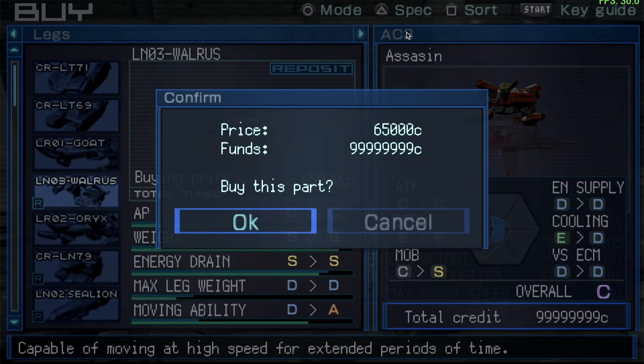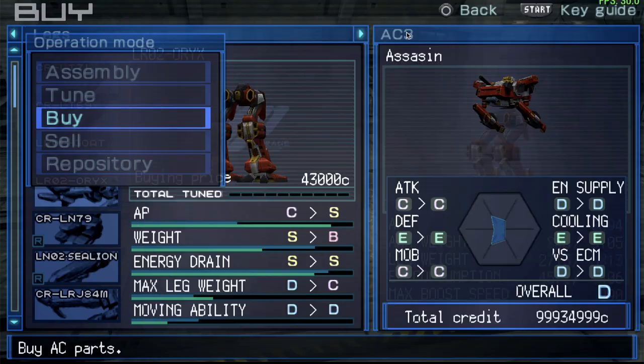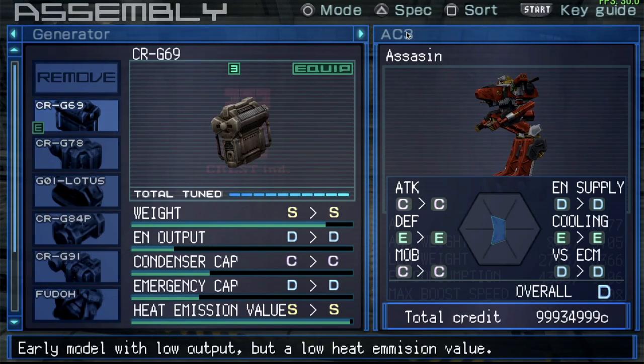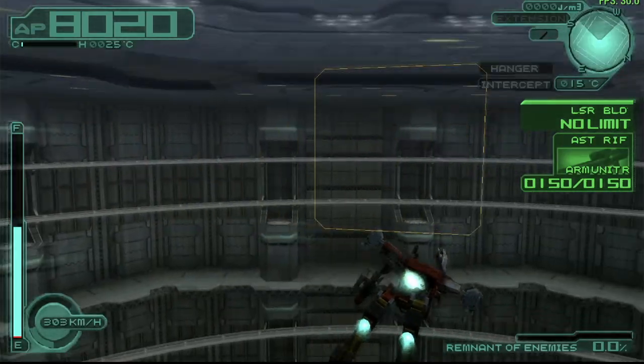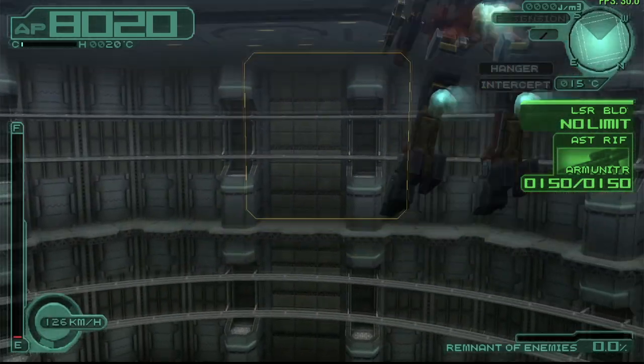In this game there's a mechanic called parts damage — if your legs get destroyed you have to buy a replacement set, which is painful. Let's start with the generator. Boosters use a ton of energy, so the trick is to make sure the generator provides enough energy to boost without losing charge.